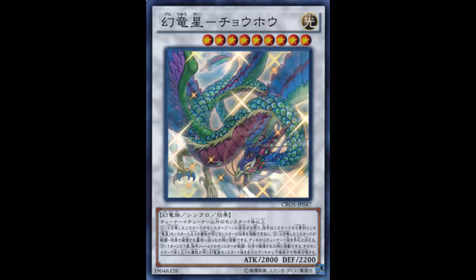If your opponent has effect monsters — in hand, deck, or graveyard, doesn't matter — with the same attribute as the Yang Zing used as Synchro Material, their effects are straight up negated. And of course, what's one of the tuners Yang Zing runs? Jiaotu — Jiaotu shuts down effects in hand, deck, or graveyard.